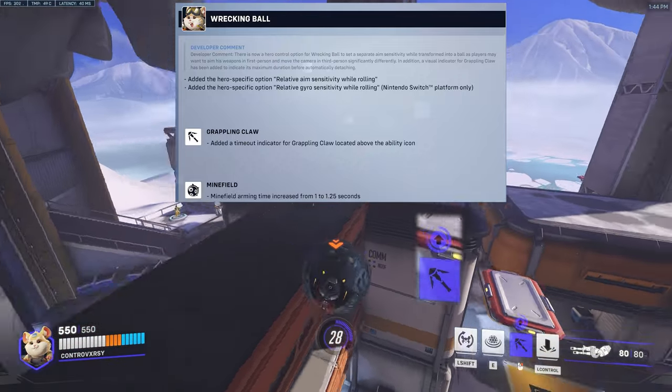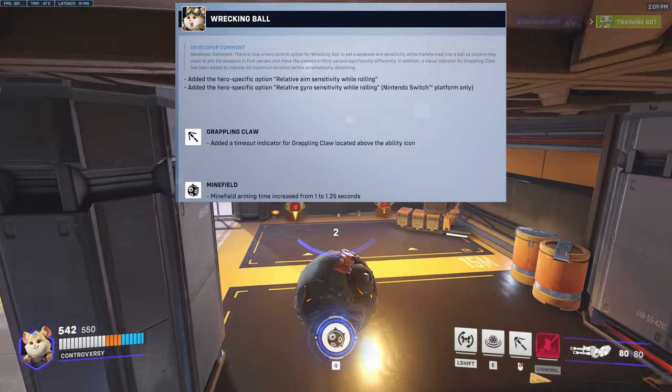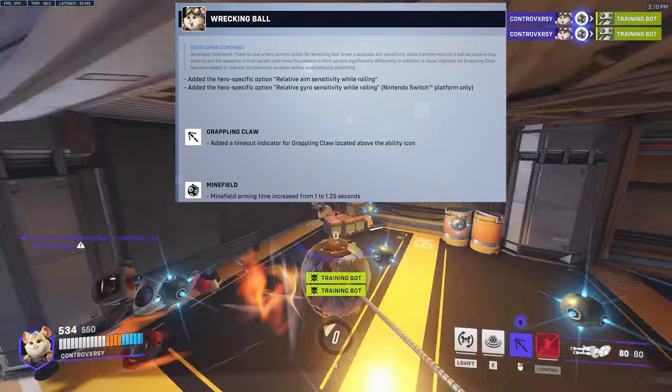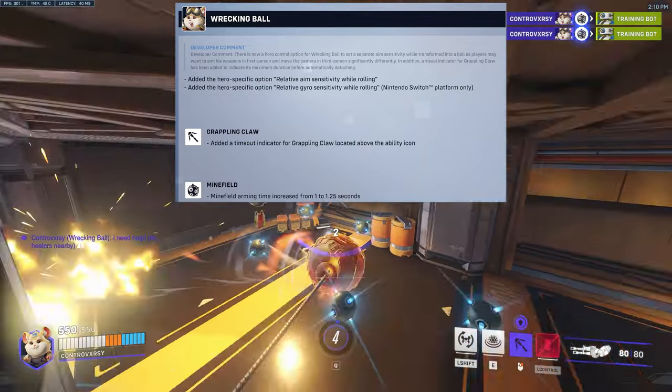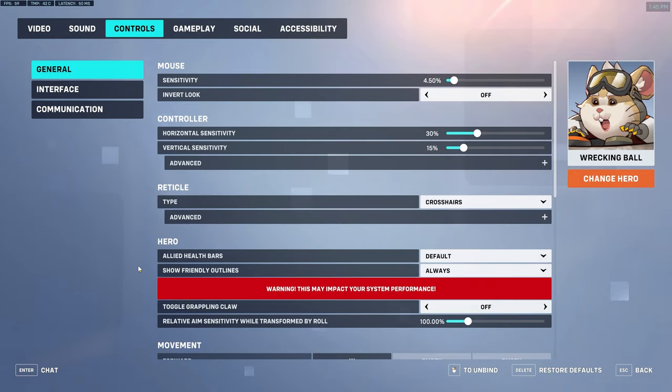For Wrecking Ball, his Grappling Claw now has a timeout indicator located above the ability icon, showing the maximum duration before automatically detaching. For his Minefield, the arming time has been increased from one second to 1.25 seconds, which should give players a bit more time to escape his ultimate.